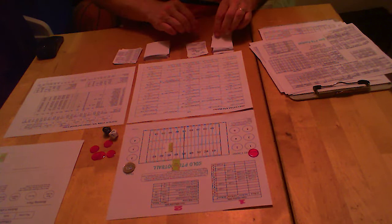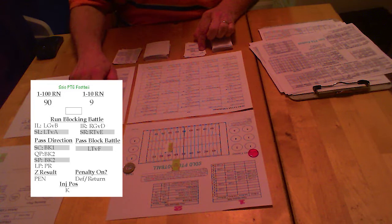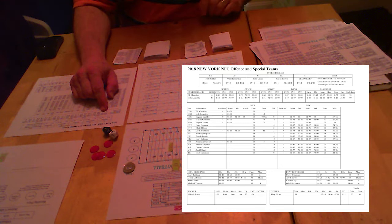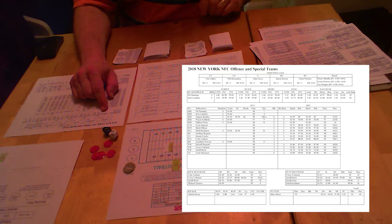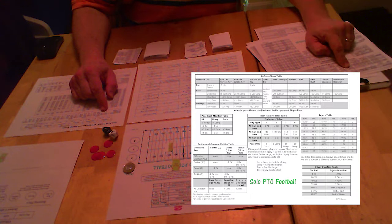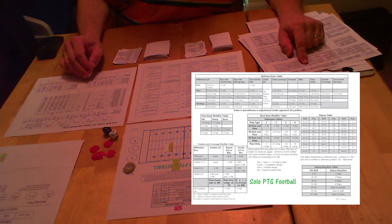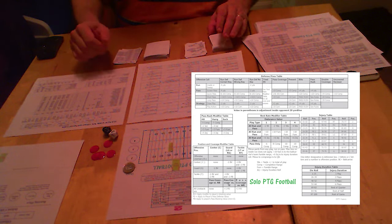First thing: screen — you look and see where it goes. It goes to your original receiver — Sterling. The number is 90. You need to look up on the quarterback what his completion/incompletion/interception result is for a 90. Eli is a 1-to-82 on a screen. They're in a run defense, so you look up run defense — no key. Against a screen pass, that's only a modifier to yardage, not to completion range. It is a modifier to completion range if you're in a pass prevent or blitz. So a 90 is incomplete — second and 10.